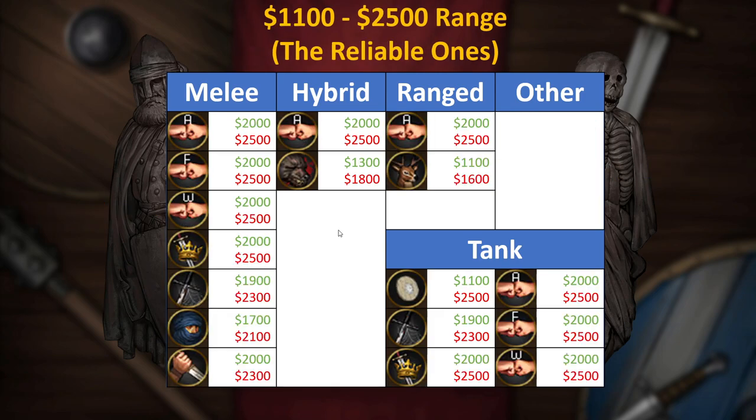Moving up to our reliable ones - the $1,100 to $2,500 range really produces a lot of reliable backgrounds, but you're really going to have to pay for them, and that is where money talks and really shines in this game. For our melee options, the trio of Arbalest, Foot Soldier, and Warrior are absolutely amazing. Their prices aren't even that expensive for the stats they give. The only problem is they are super rare, so you're almost never going to see one - but if you do, grab one because they are amazing.